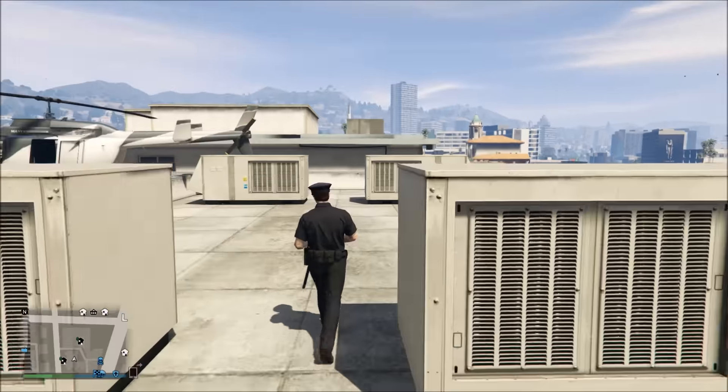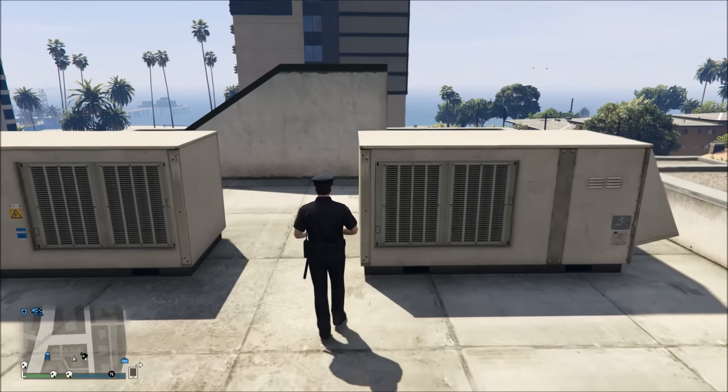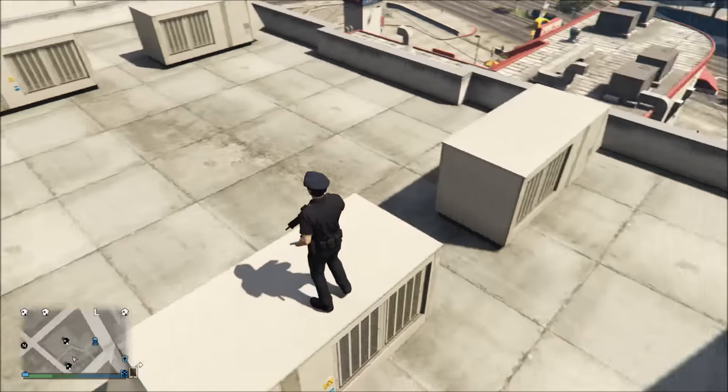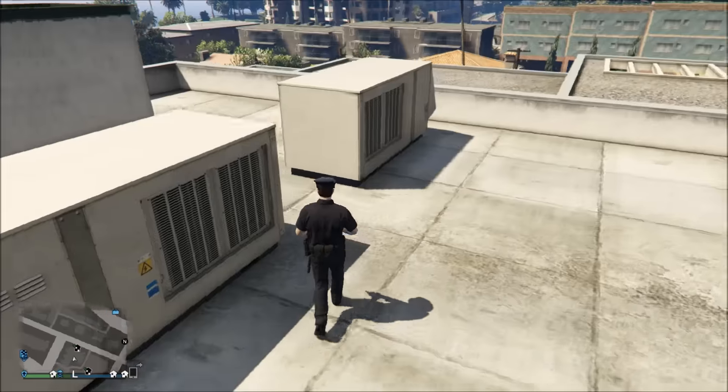My name is Glitch Man and today I'm going to be showing you guys how to wall breach into the Del Perro apartment, working after patch 1.30. I will have the founder's link in the description below, so everyone make sure to go check him out. Without further ado, let's jump straight into it.